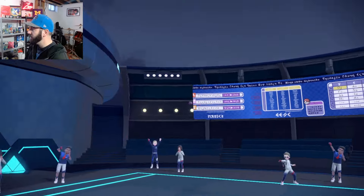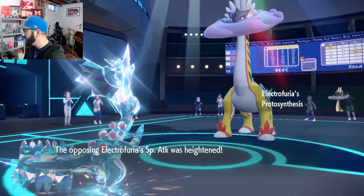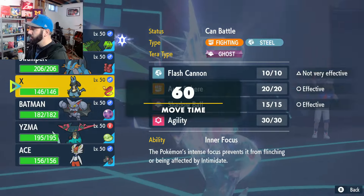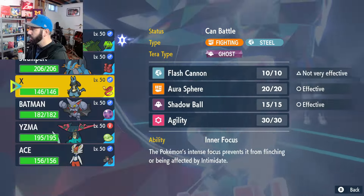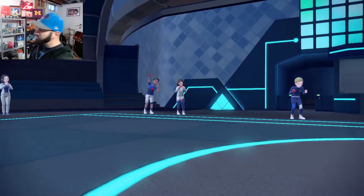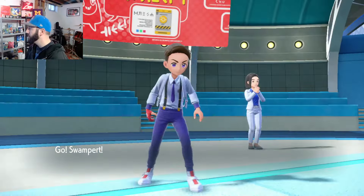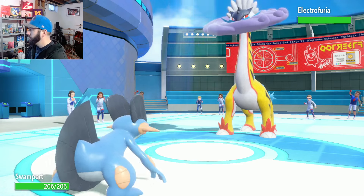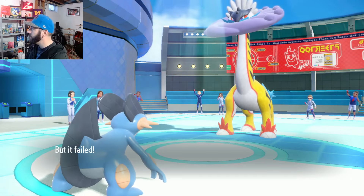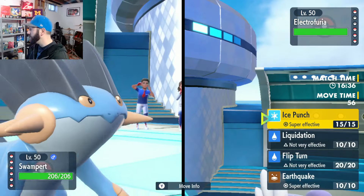Yeah, this is a hundred percent — he's gonna Electroclap here or whatever it is. So we go to Swampert. Good job Swampert. We have to somehow get rid of the priority on this team. And then the Thunderclap — this should be a free Earthquake. Yeah, they've got absolutely no switch-ins to Earthquake here.